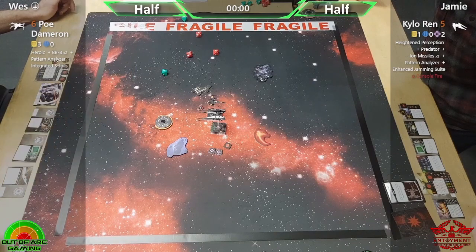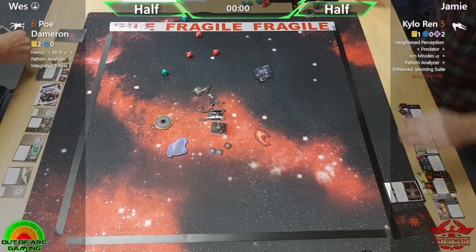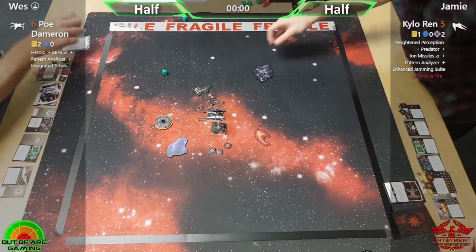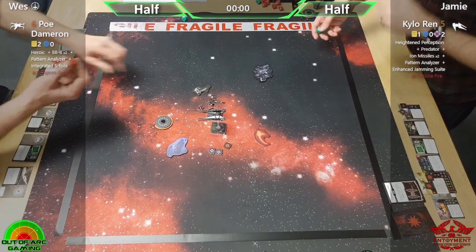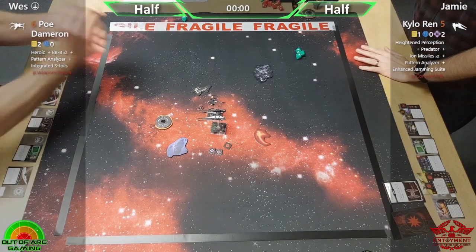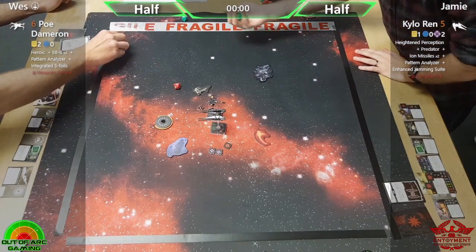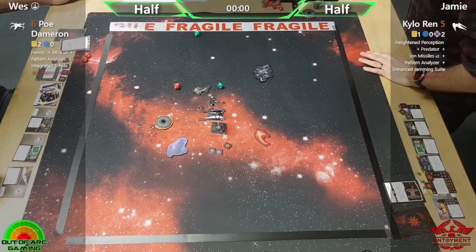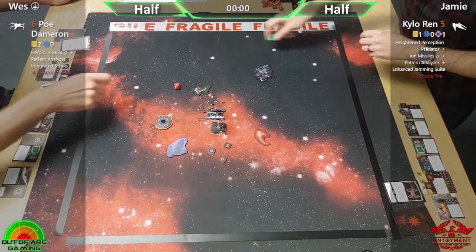Wes heroics that — two hits, so we do have both ships on half points. There's a crit as well — weapons failure! I think that's helpful for Jamie. I'd take a weapons failure over a console fire any day. Wes does have a shot — just the one. He's got hope. He just needs to spend the force — anything but a blank.